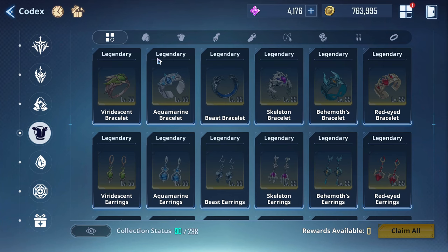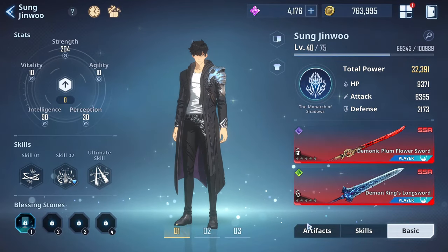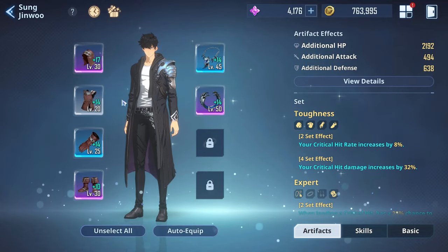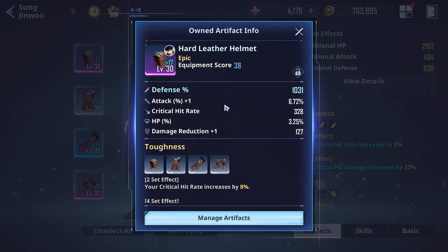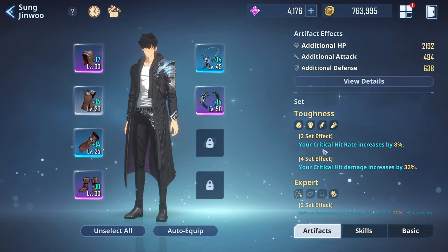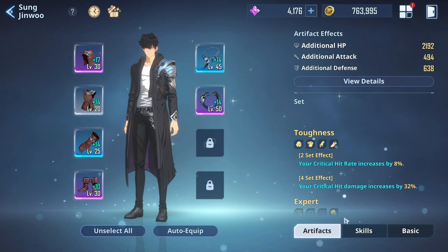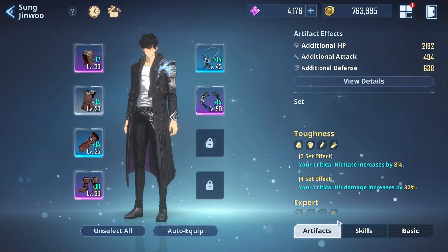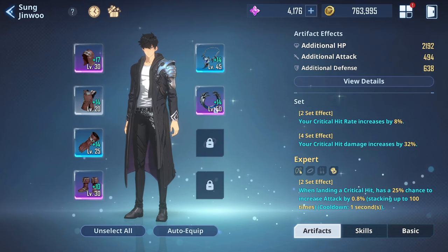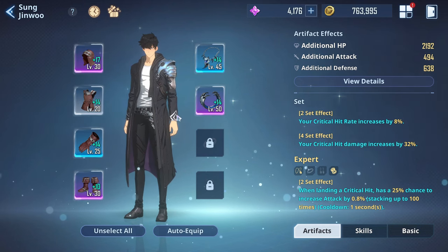You can equip artifacts on not just Sung Jin-Woo — you can put them on any character. The thing that makes artifacts so important is the set effects: for two pieces of the same set you get a bonus, and for four pieces you get an extra bonus. For example, you get crit rate and crit damage. On the right side, you unlock additional sets by clearing certain chapters — like clearing chapter 12 — and that's when things really take off.